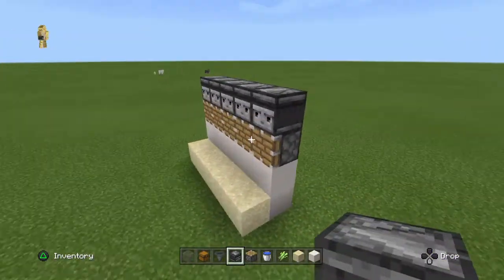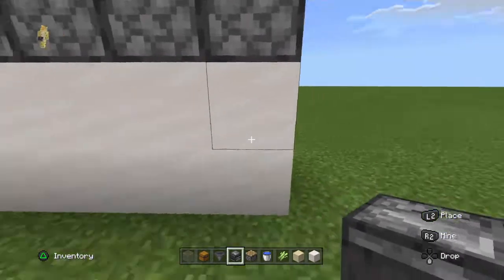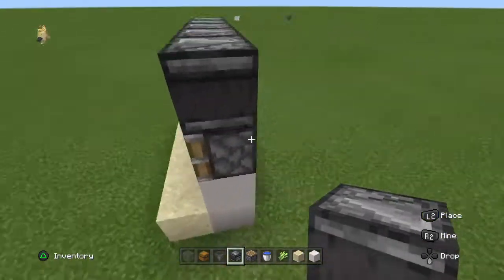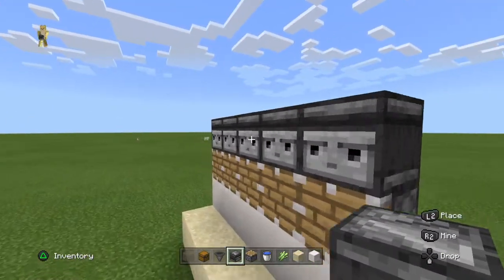So we have that so far. It's five sand across there and it's two layers of five smooth stone right there. A layer of pistons — normal pistons — and an observer.